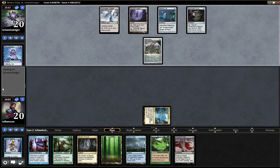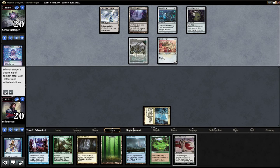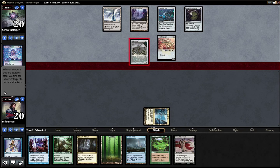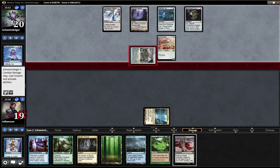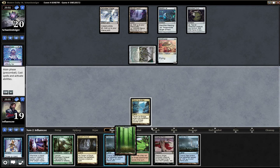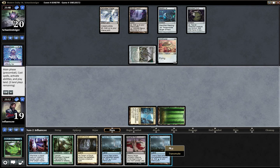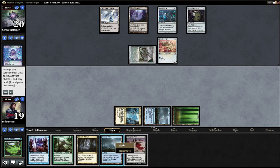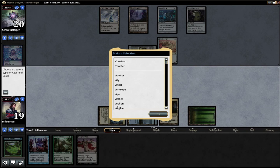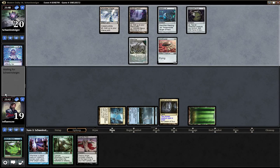Inkmoth Nexus, Ornithopter — his hand is not very aggressive right now. I drew Tolaria West, so I think I'm going to play Summer Bloom, play, play, play, play — name Giant, name Giant. Okay.